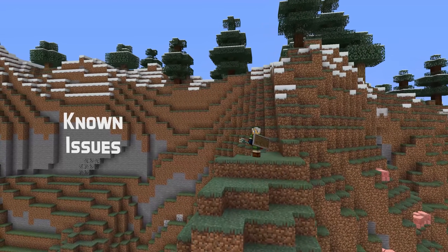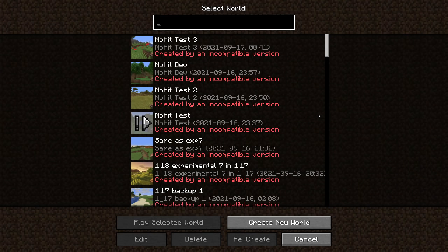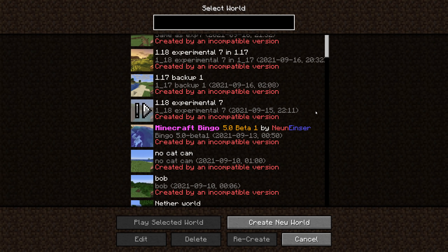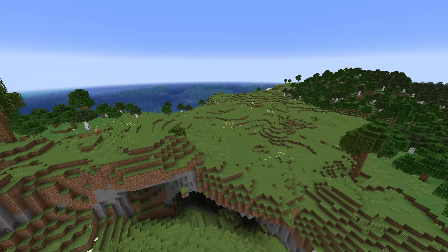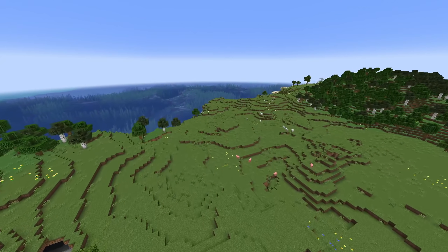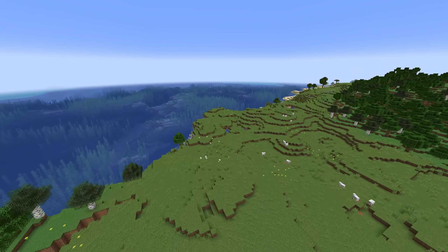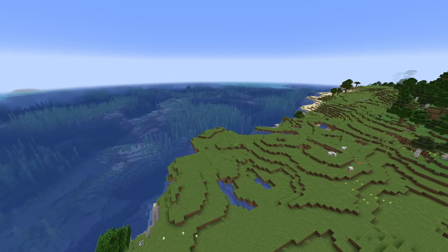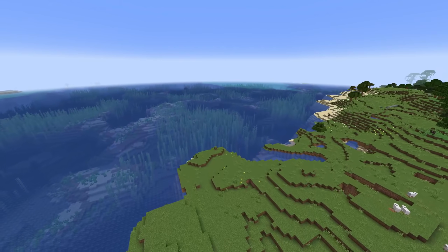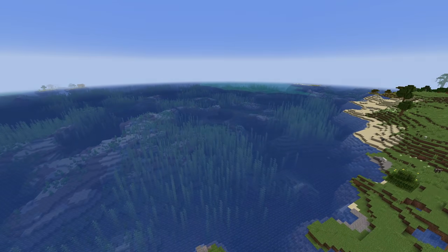Let's start with some known issues already presented in the minecraft.net post for this version. 21w38a is still not compatible with other versions — in fact, you cannot even open a world from 21w37a in this snapshot. To play on the snapshot, you'll have to create a new world. The other known issue is that world saving might take a very long time. This applies when you exit the game but also during gameplay, when the so-called 5-minute lag hits, so be aware that that lag spike might be much worse in this snapshot.